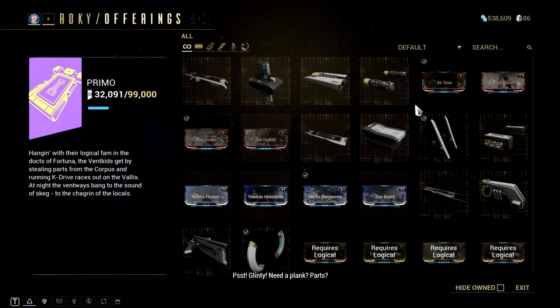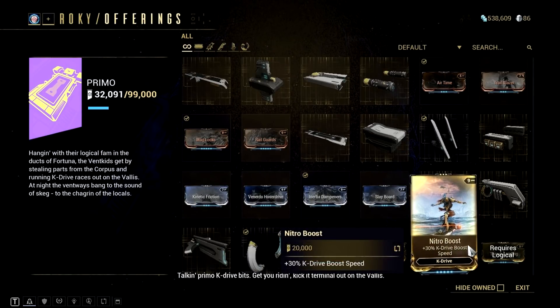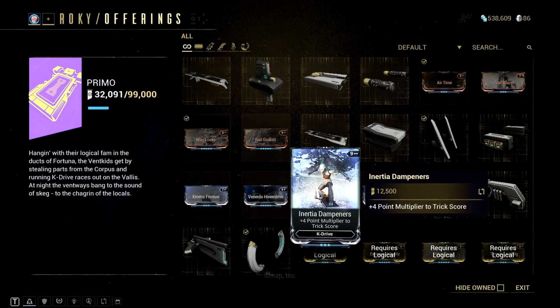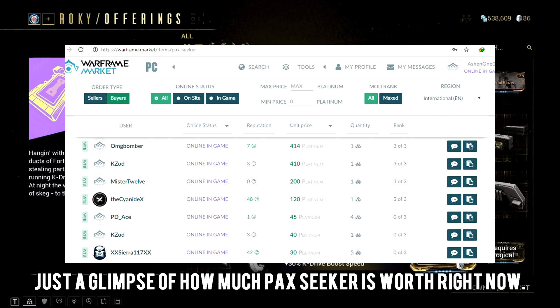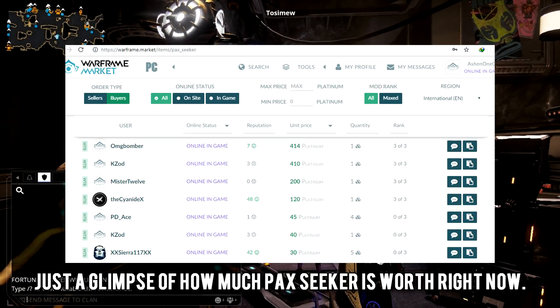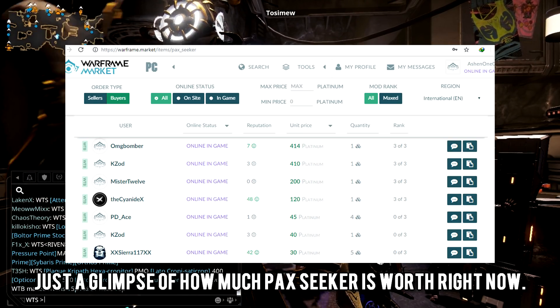Vent Kids standings are also easy to max, and I have showcased how to do that in one of my videos — link to that K-drive video is also on the video description below. In my case, I can usually sell the inertia dampeners mod right now for some platinum, as it's kind of useful especially when you want to max out your Vent Kids standings fast. But that would change over time as players will have access to these mods. One quick tip: don't go purchase these items right after seeing this video. Instead, try to go to the trade chat and see if there are potential buyers, or you can go to warframe.market to see if there are players willing to buy these items.